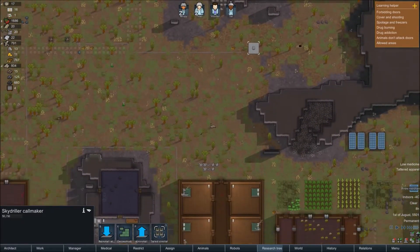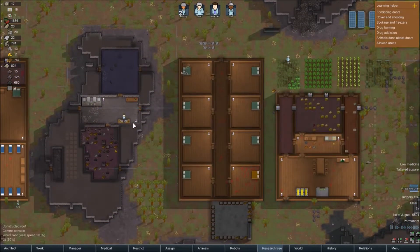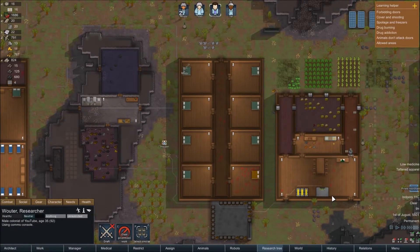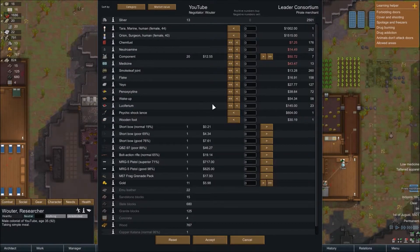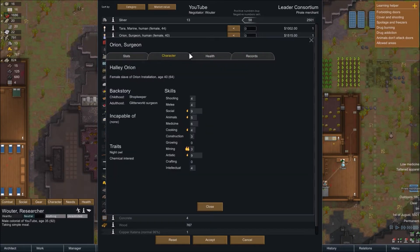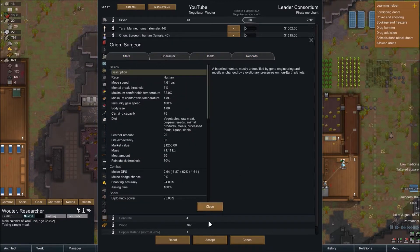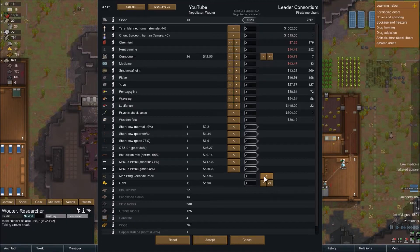Pirate merchant passing nearby — okay. Wooter, can you go and speak to them please, see what they've got. So you've got people — we haven't had the money though. We can sell you all this crap. What were our pistols? Do I sell this to buy a person? How good are you? You've got good melee and social. Instruction, artistic — it's nice to just have a person really. Orion — a surgeon, mining, animals, social, cooking, health is good. I think it might be worth it.